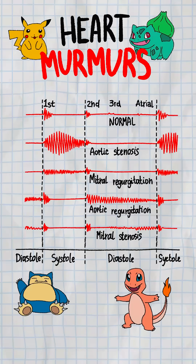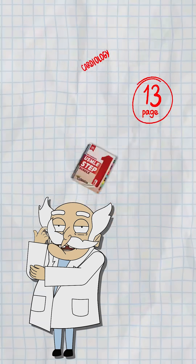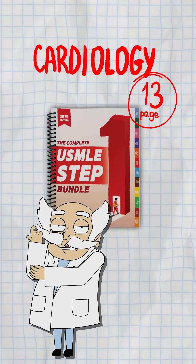These murmurs aren't just sounds — they're signs. Learn them, or next time you hear a click, it'll be the sound of your score flatlining.